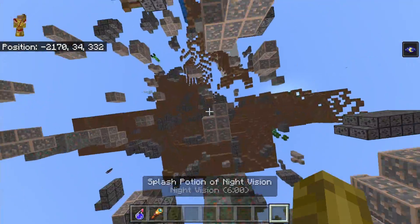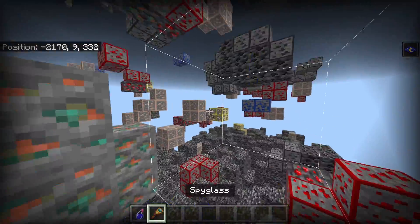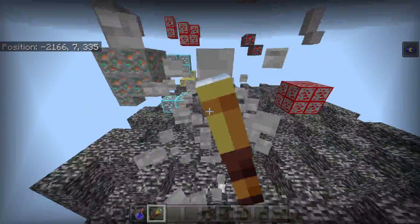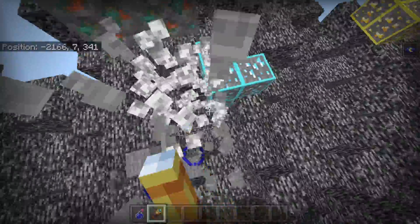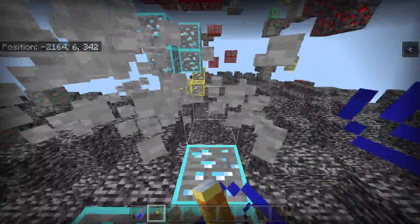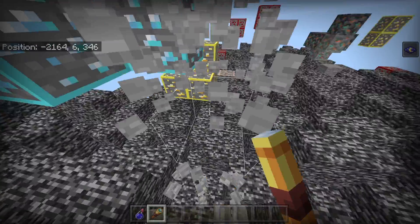All you need to do is dig straight down. There's no worry of running into lava or anything. You can just dig straight down like this and then mine until you find diamonds. This is super easy — as you can see, I already found some diamonds right here, and there's some more diamonds right here. This is a super easy way to find diamonds in your Minecraft world.